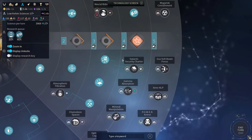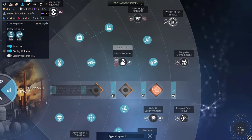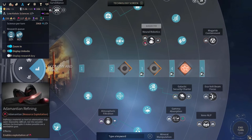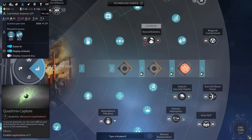To be able to exploit them, you'll need to have certain technologies on the economy and trade tech tree. For example, titanium requires titanium refining at tier 1, and adamantium requires adamantium refining at tier 3. Tier 4 will give you access to technology to exploit the rare resources.